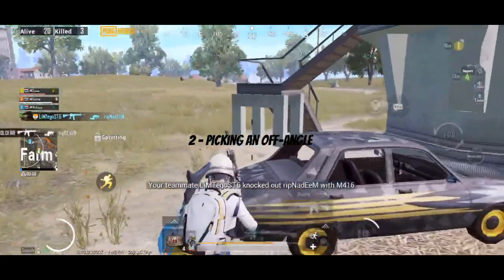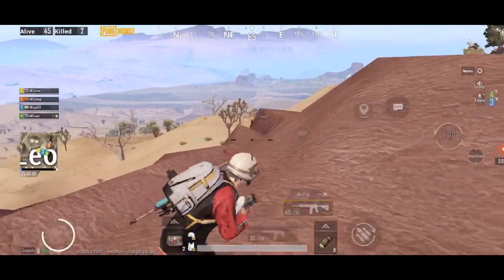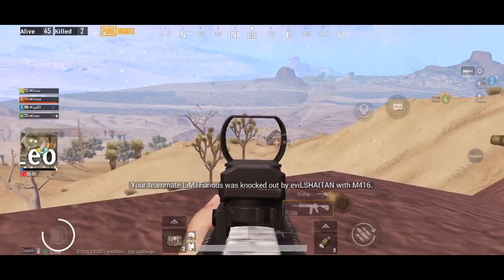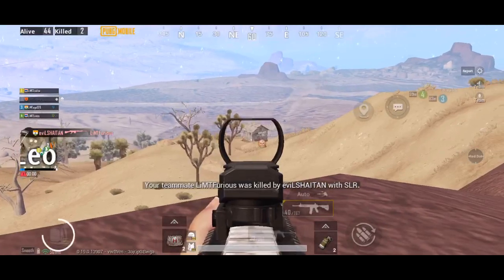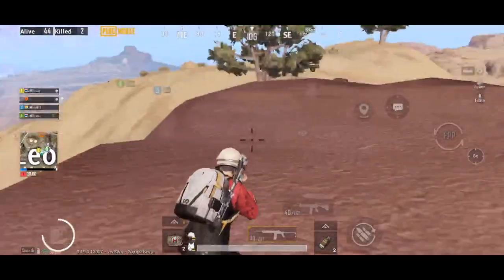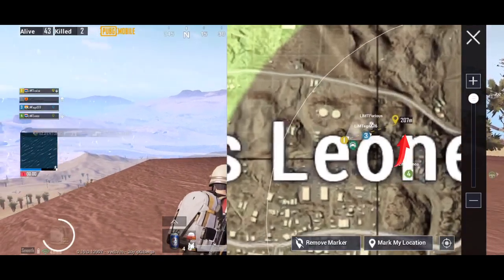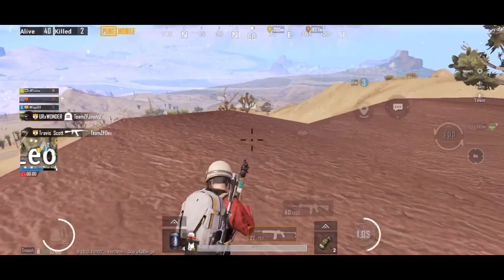Point number 2 is picking an off-angle. Imagine if you are playing against an enemy team with your squad and you have missed the enemy team. I will help you out in that fight. In the open field, we go to the fight and get the angle down on the map. We pick up top squads and come up with the off-angle in this game. If we click on the IGL in this game, we will find a different off-angle.